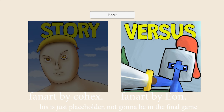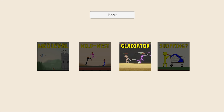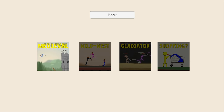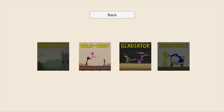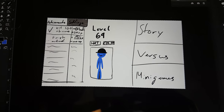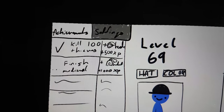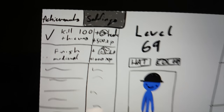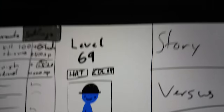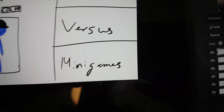I'll probably also add some minigames but that's more for later when I'm closer to launch. When you go to story you can select worlds — for now there's only medieval, but later there will be more like wild west and space. Here's just a super rough sketch of how I want the menu to look: you have your achievements, settings, unlockable helmets and hats, XP, your character with changeable hat and color, your level, and then you can choose story, versus, or minigames.